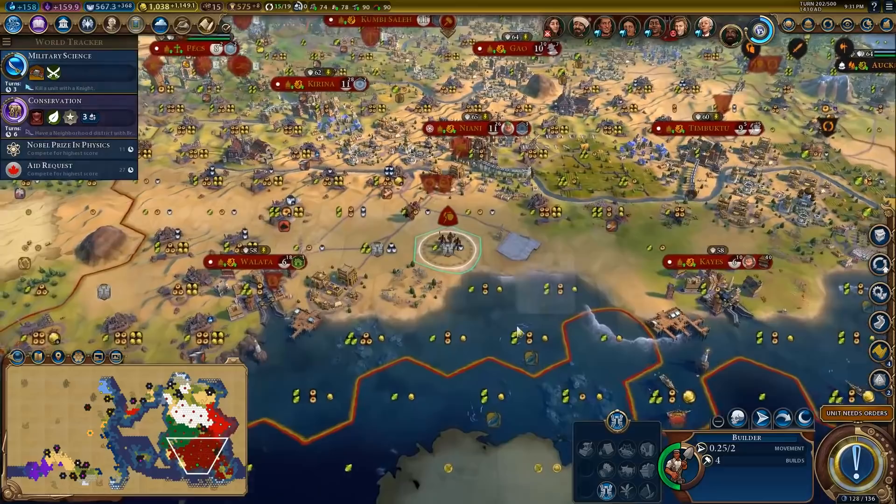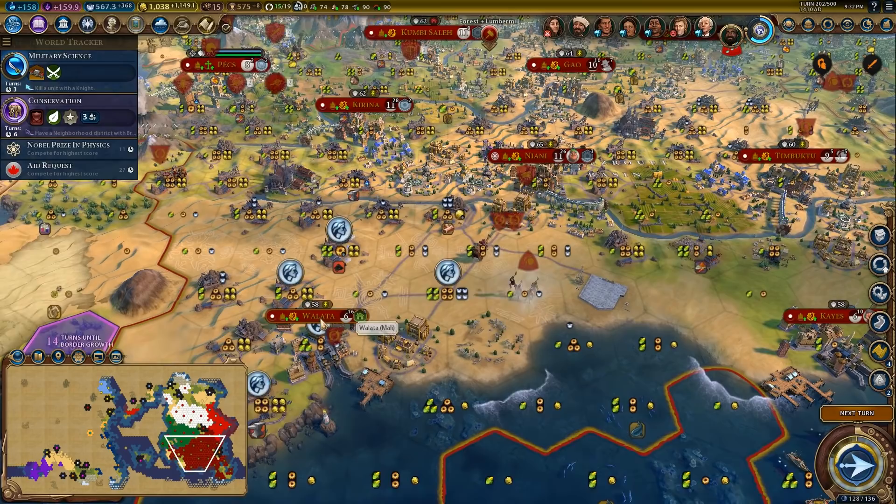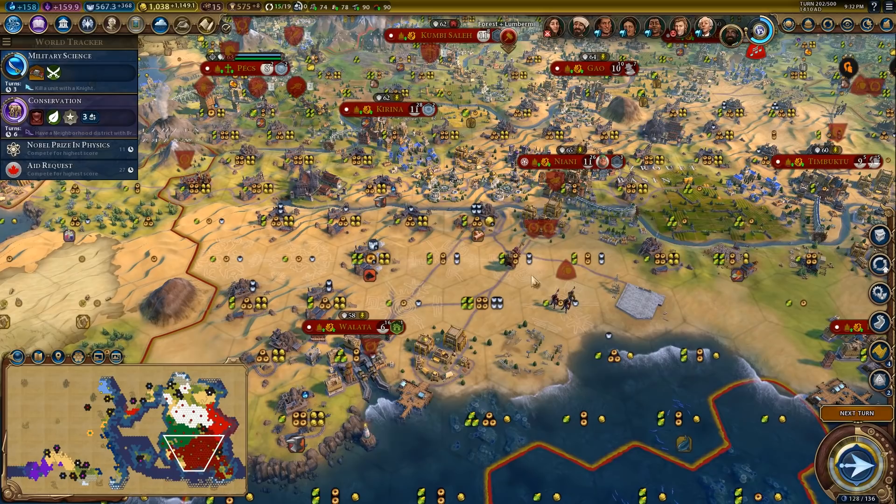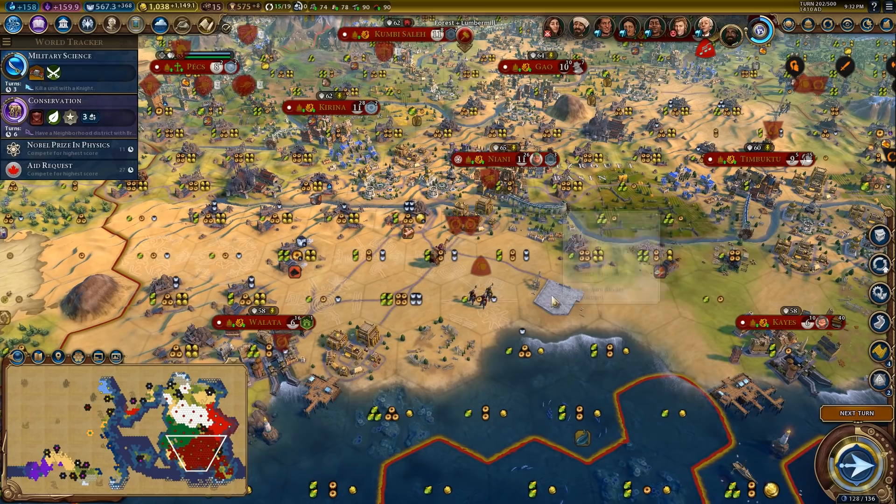Flanking bonus for naval units — I can do that twice, which makes them insane. Nazca line here — look at this tile, it's insane! I can probably get rid of this... no, I think it's worth it to keep these. It's worth building a line of them through here to provide really nice yields to these water tiles.